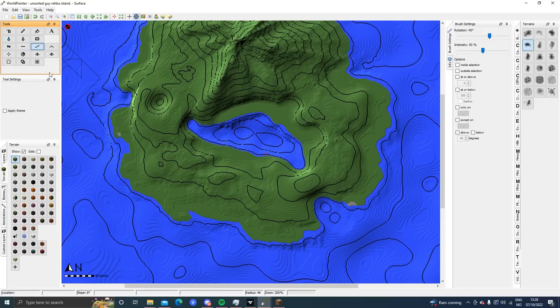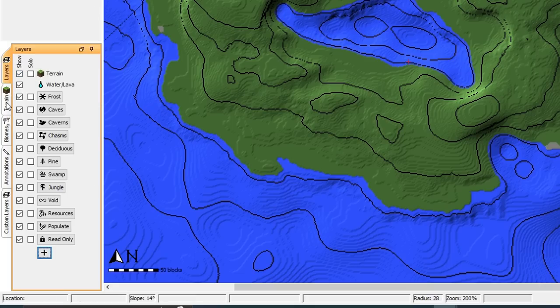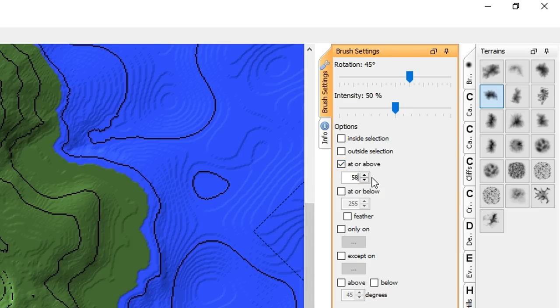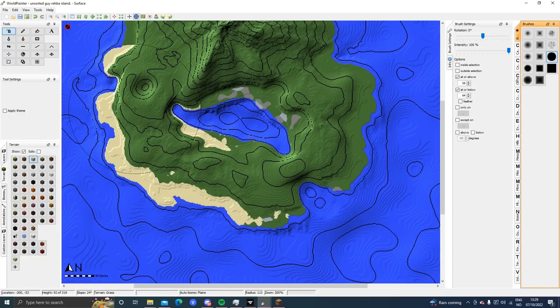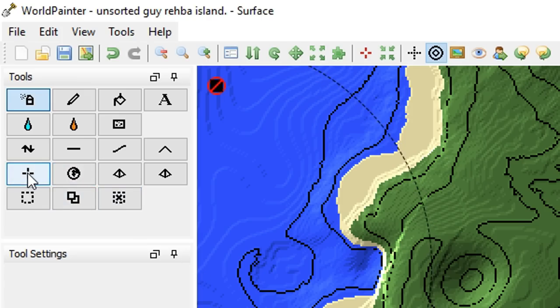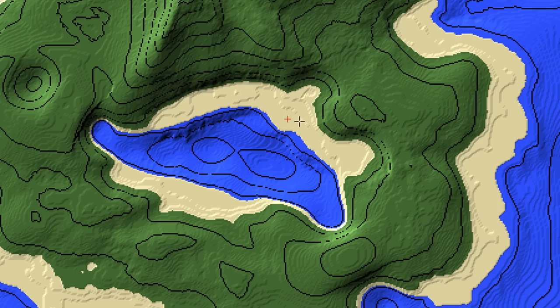Let's paint the beach. We're gonna go to a layer, go to Terrain, select sand, and in Brush Settings select this option — at or above 58 and at or below 63. This should paint only the beach. There we go — now we've got a nice beach.